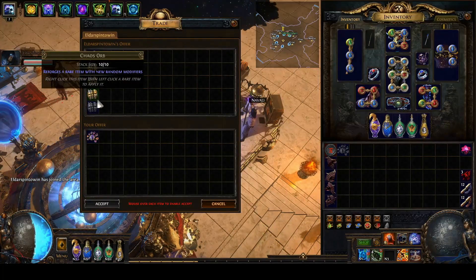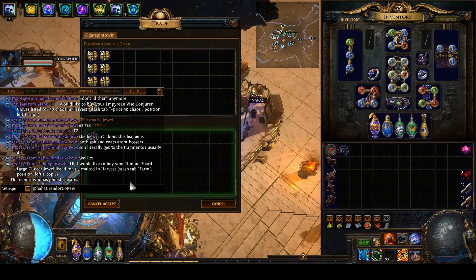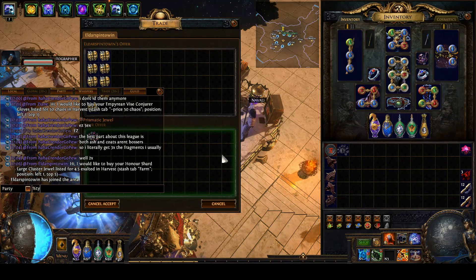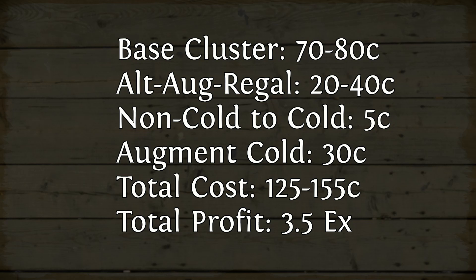This was a very simple craft. It cost me roughly one exalt to do it and you can repeat similar results. You might prefer to alt-aug-regal into that rare prefix first, because if you augment life the only life suffixes on these clusters are life regen and Doriani's Lesson — so you can actually force Doriani's Lesson onto anything you want. The total cost was around one exalted orb counting the base, the materials to roll the jewel, and the crafts. It sold for 4.5 exalts, meaning I made a 3.5 exalted orb profit.